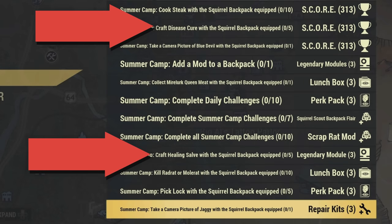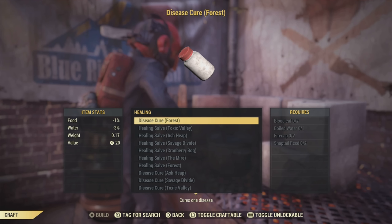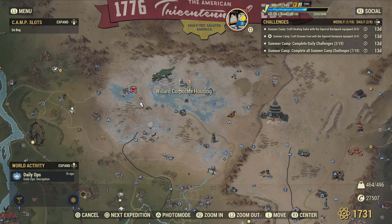It might be a bit of a pain to find the Blue Devil, but that's probably the best way to do it. The next challenges to focus on are crafting a disease cure and crafting a healing salve. These are the two I found easiest to cover. You're going to need Green Thumb equipped because it'll help you collect twice as much material, basically helping you get this done twice as fast. The first place I want you to go to is Willard Corporate Housing.